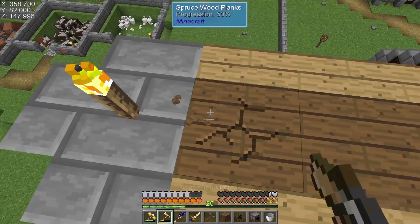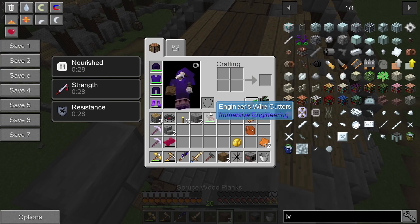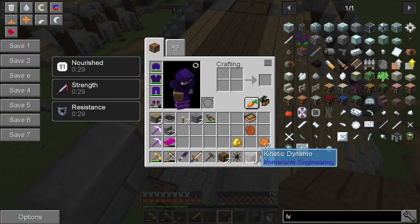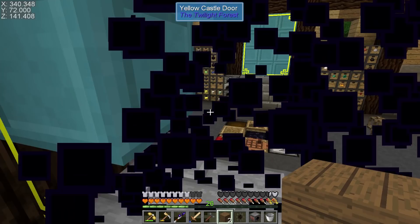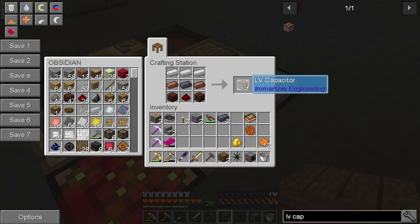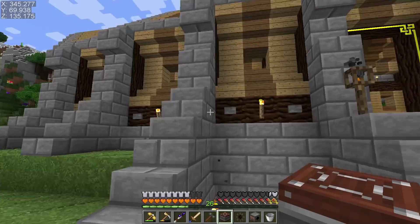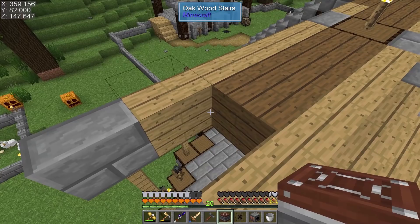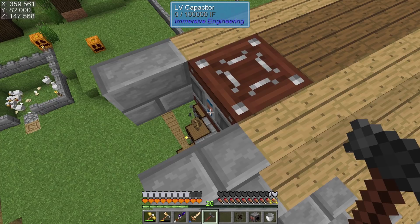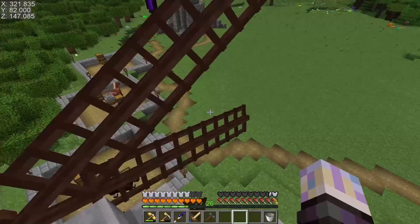I figured this would be a good spot to utilize some area without having to build anything new. Let me do the same thing on the other side. Oh, I only made one LV capacitor — I need another piece of lead. Let me make one more LV capacitor. We'll probably upgrade these right away too, but we have zero power needs until we get something to actually use power for. Let's just have a buffer. Both windmills are doing their thing — that's fantastic.